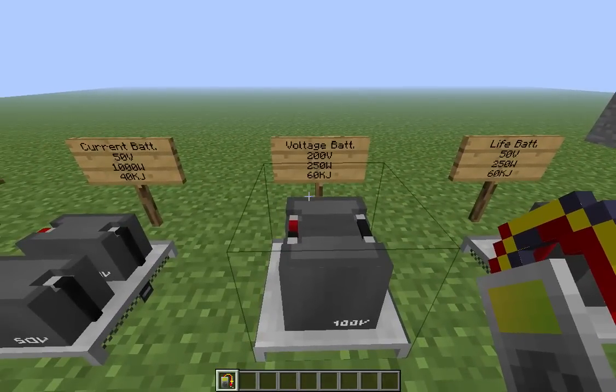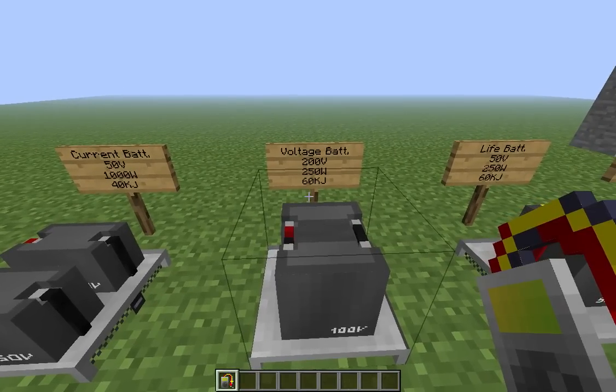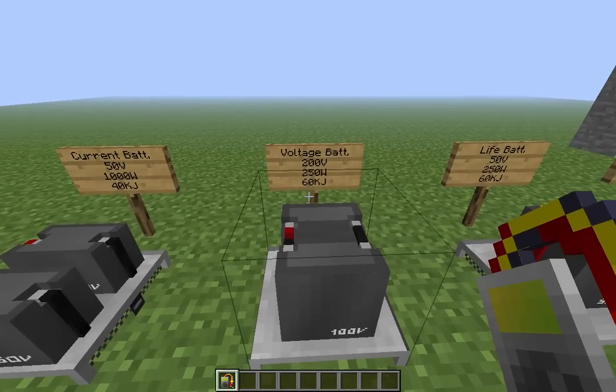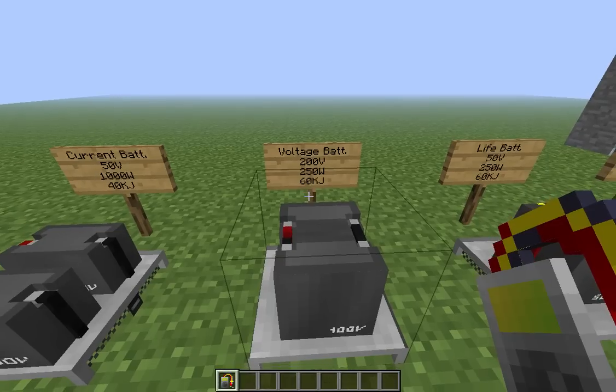Next, you have the voltage-oriented battery. Other than having 200 volts, he has the same properties as a cost-oriented battery. He's good because with the extra voltage, you can have fewer batteries in line, which makes him good for compact areas or if you want to reach a high voltage quickly.